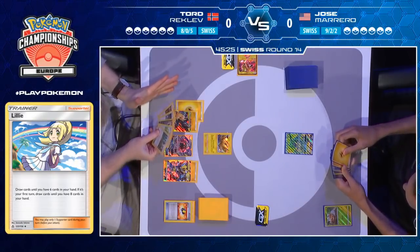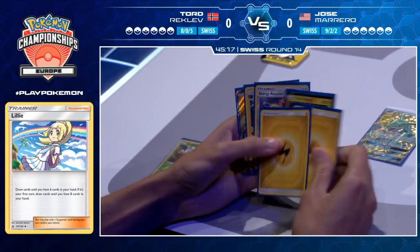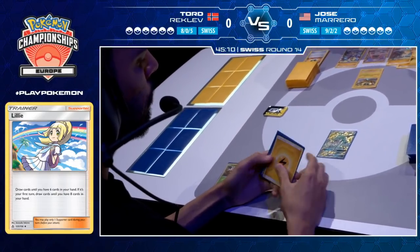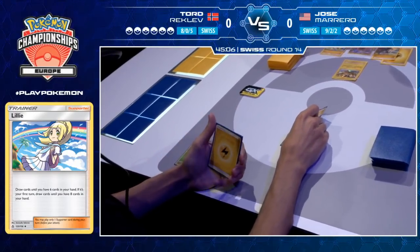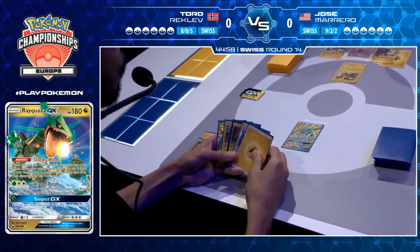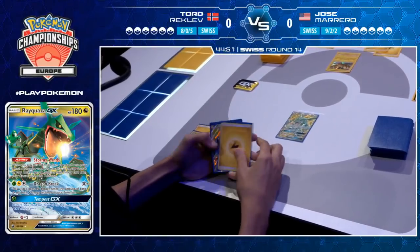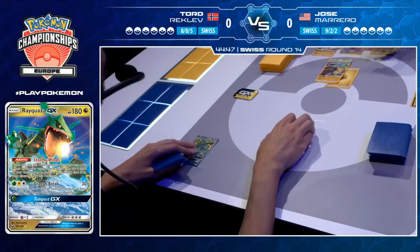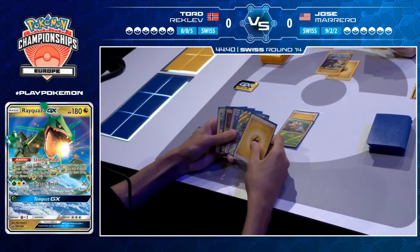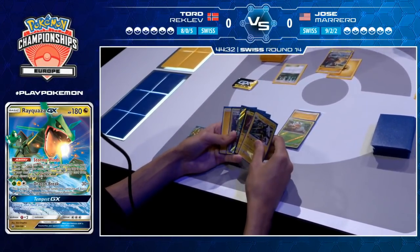He's not worried as much about missing that second-turn Full Blitz — he's got two energy onto the Pikachu Zekrom GX already, and all he needs is one more and a way to retreat to Zapdos. He's got to be pretty happy about that. And Jose's hand looks awful — no draw supporters, no way to find additional Grubbins, not even a Grass Energy to do Tempest. This is absolutely awful. He can simply attach a Lightning Energy to his active. Tord already has an Escape Rope in hand and a Viridian Forest, which goes into play.